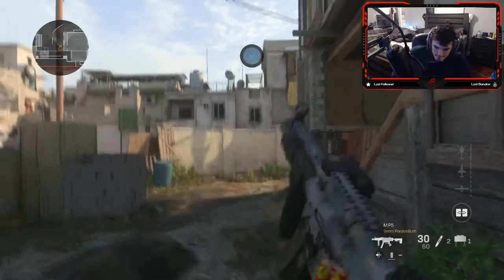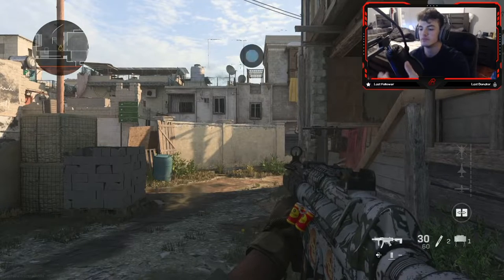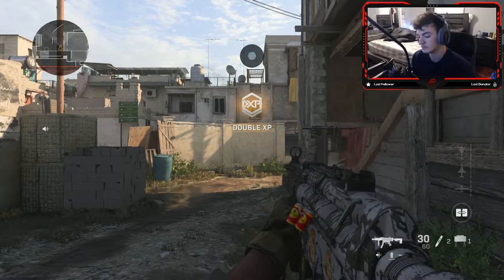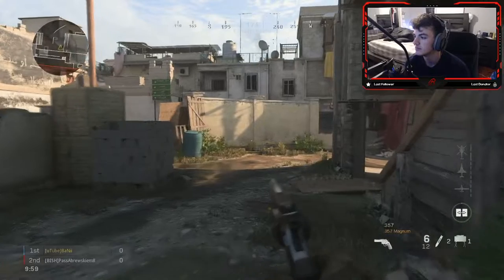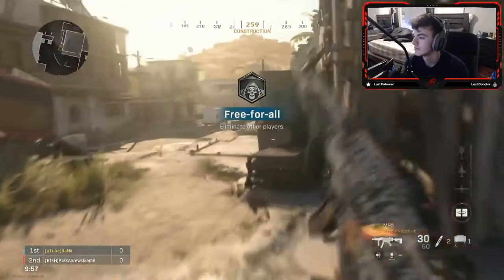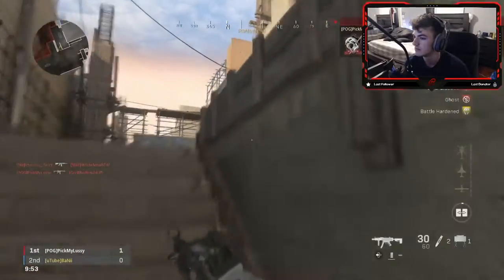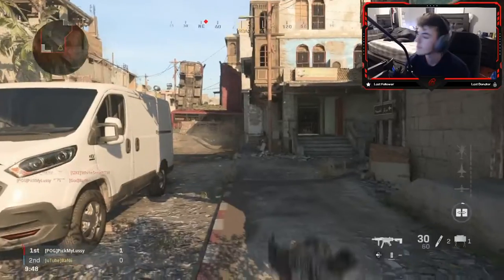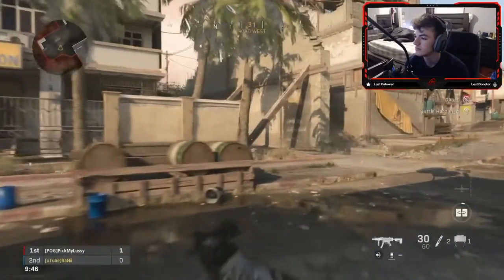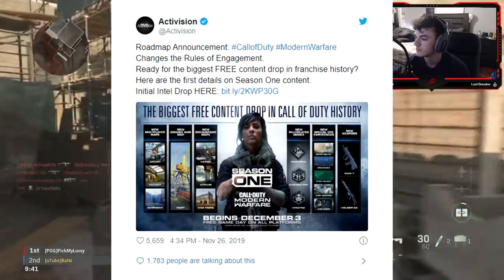Welcome back to another video. Today we're talking about some new maps and weapons coming into Call of Duty Modern Warfare, including some new game modes. All this good stuff is expected to drop December 3rd, which is when Season 1 actually starts. This was announced last night when Activision posted a picture of the free content drop, naming it the biggest drop in Call of Duty history. They posted a link which I'll put in the description below.